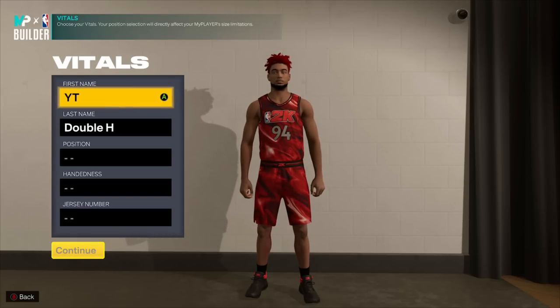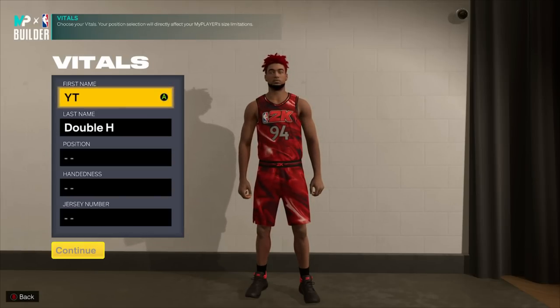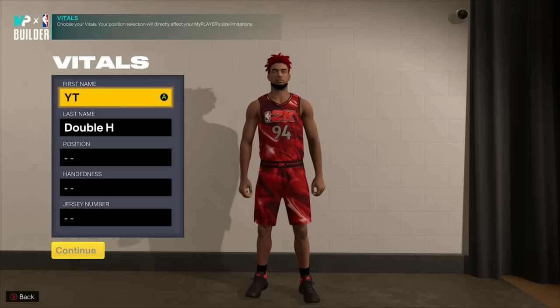Do not skip around because I'm going to be explaining why I did every single thing I did, because this is the most complicated build system of all time. I literally have a whole notes page on one of my monitors to see what I need for certain badges, what stats, what wingspan, all this different stuff.